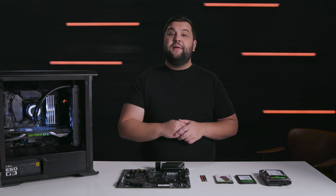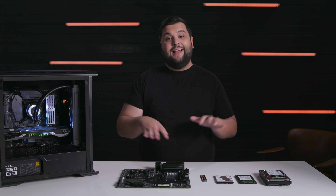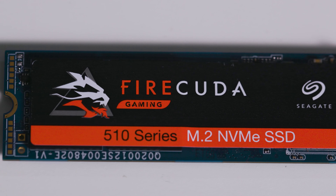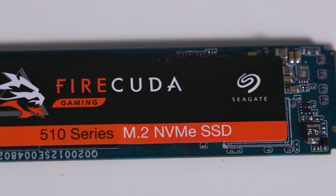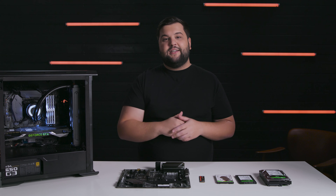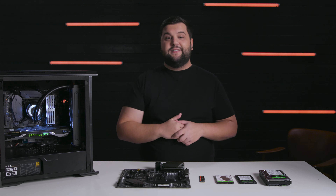You'll also want to note your M.2 key configuration. The most common keys are B, which is six pins wide, and M, which is five pins wide, and then B and M, which has both configurations. Seagate's FireCuda 510 is an M-keyed device and is labeled as such. There's also physical compatibility to consider — how much space do I have inside my PC to spare? 3.5-inch drives provide the largest capacities but take up the most room. Conversely, M.2 SSD drives like the FireCuda 510-2280 are about the size of a stick of gum — 22 millimeters by 80 millimeters, as noted by its 2280 specification.